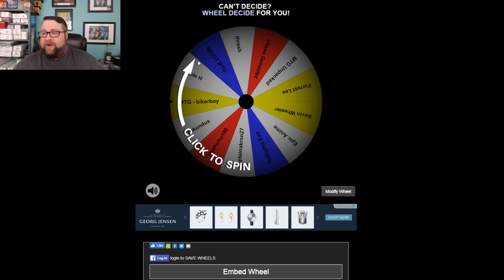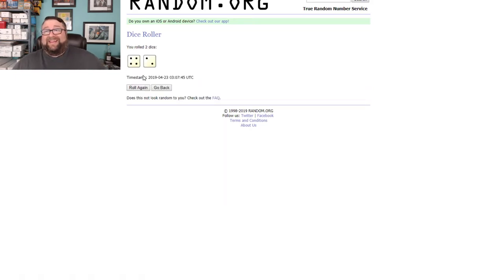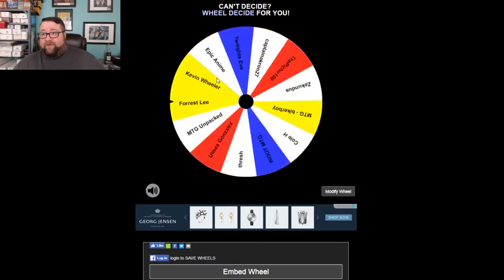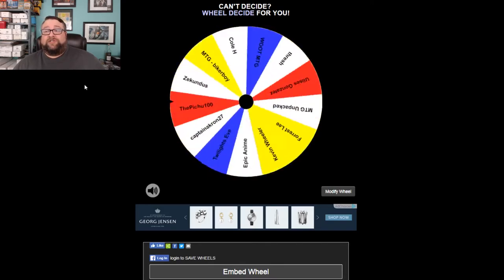Running over to random.org, we'll roll two six-sided dice — wherever it comes up that's how many times we spin the wheel. It's six! Spinning six times — once, twice, thrice, four, five, and six!